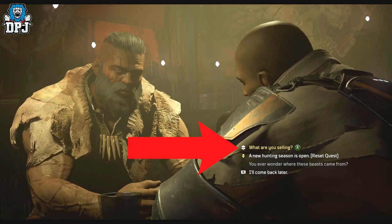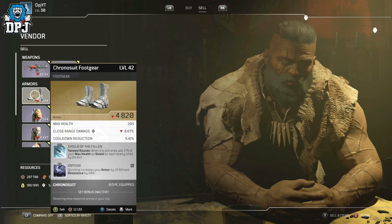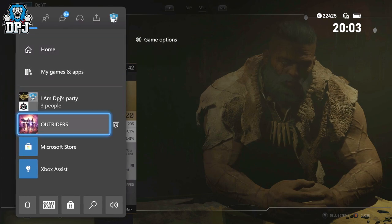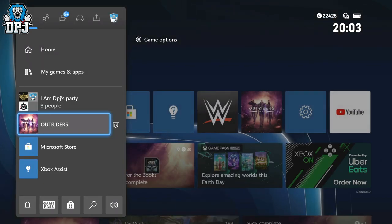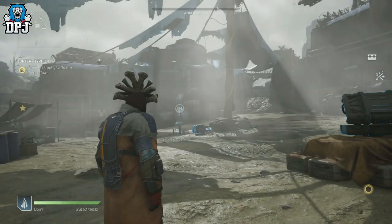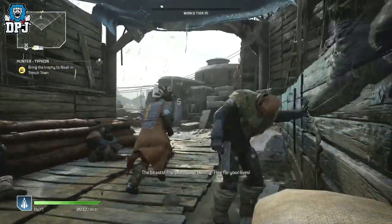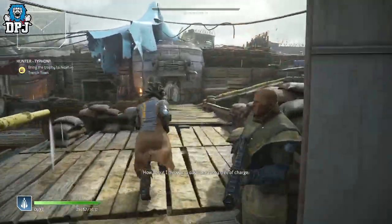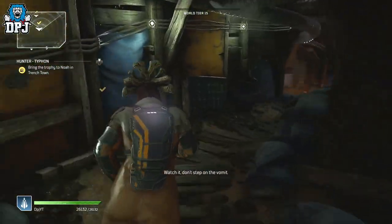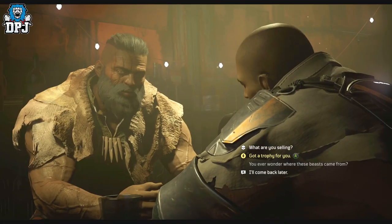Here you need to select 'What are you selling?' Once in this menu, scroll across to the sell tab. In this screen you can actually see the guaranteed legendary award you got from cashing in the 10 hunt bounties. On Xbox and PlayStation you need to dashboard; on PC it's Alt+F4. Then load back up and repeat the process. If you get the same item over and over, try cashing the bounties in within a different order — that might help.